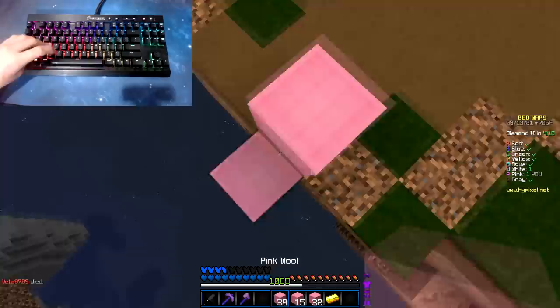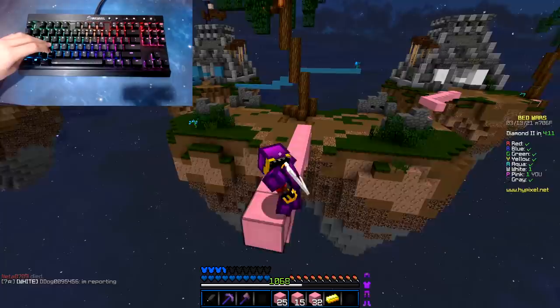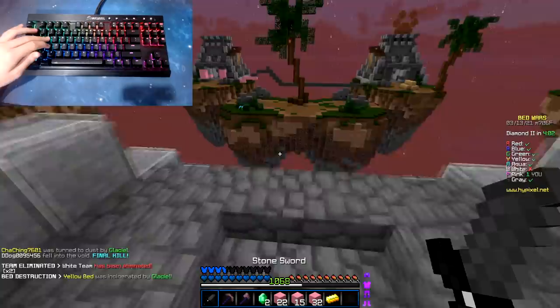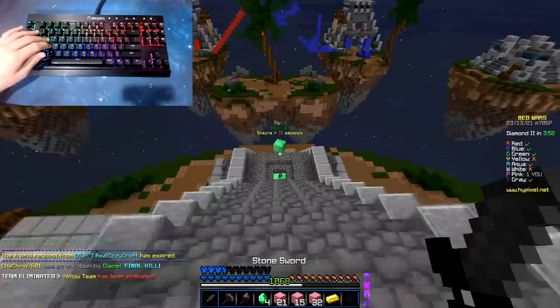I want to show you guys this — this is me free-look bridging while stacking up as well. This is me free-look bridging, stacking up, free-look bridging — yes sir. There is one positive side to this: there is one thing I do enjoy from pressing spacebar with my index finger. Watch this — if I want to go up a staircase and go fast, I can just spam it and it's so easy to spam, so much easier than with your thumb. That's like the only good thing about pressing spacebar with your index.